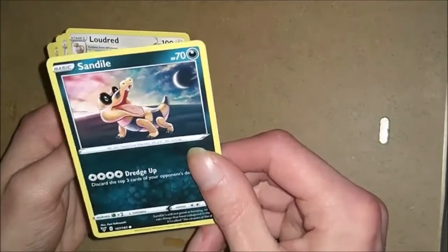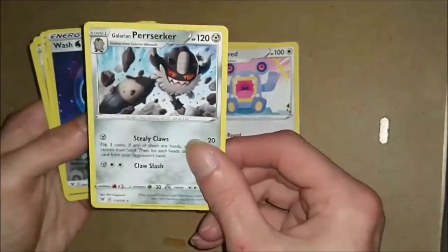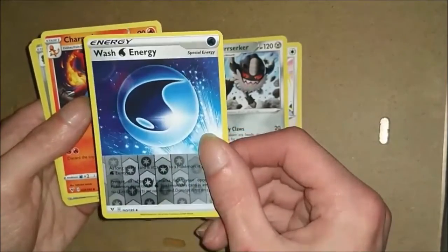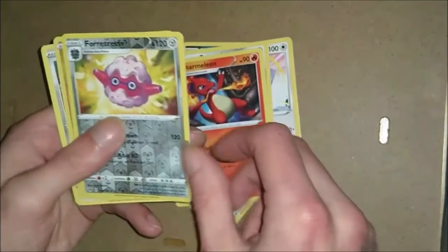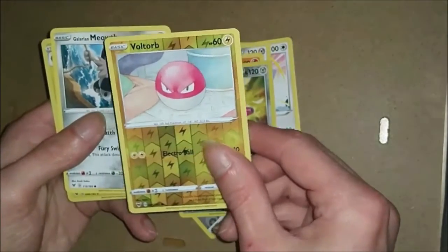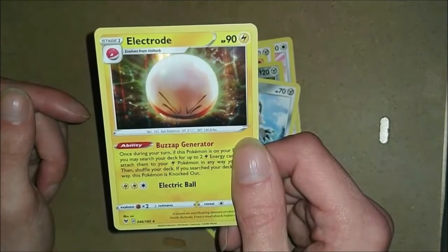So again some really nice pulls. To quickly go through my favorites - definitely like these holo energy cards, obviously the Charmeleon, the holographic cards, and the shiny Electrode looks very cool. As always, if you've enjoyed the video please don't forget to drop a like. Let me know in the comments below what you want to see me open next. In the next video I'll be opening three more Vivid Voltage packs, and the video after I'll be opening whatever you've decided. Hope everybody's doing good and I'll catch you all in the next one.